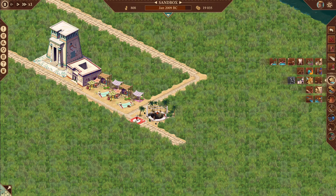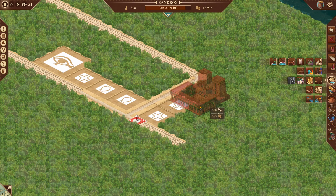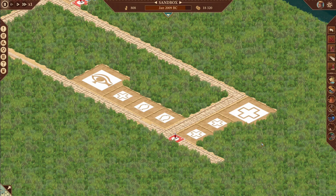The best placement you can get will be right here. Your mortuary goes in next, followed by your library. We'll go ahead and take a look with flat mode on to see how everything's going.